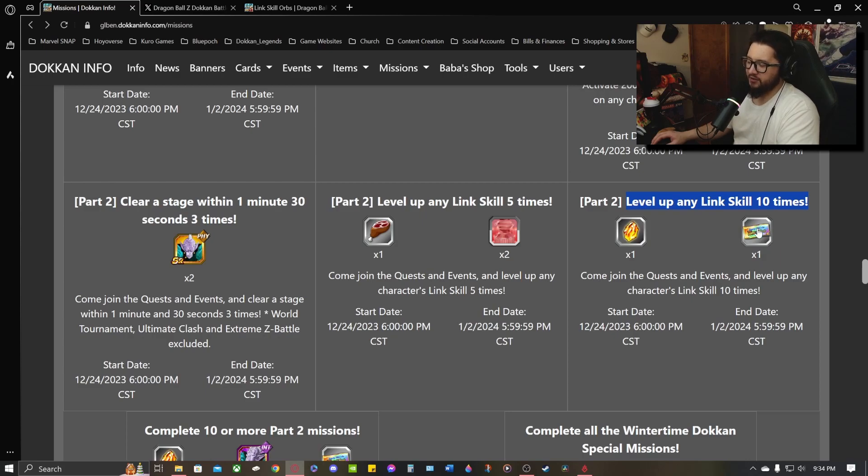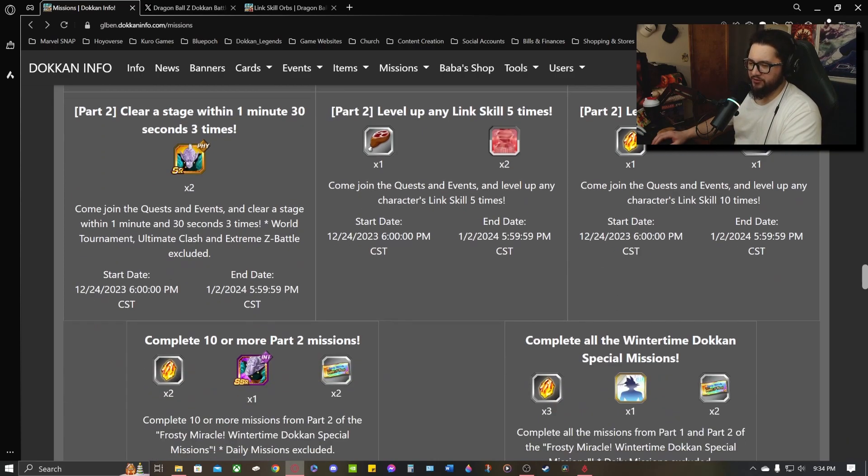Now don't quote me on that — I haven't specifically tested it personally. But I did have another mission that I completed by leveling up one of my units' link skills with a link skill orb, and I was able to complete that mission. I don't know why it wouldn't apply to this mission as well. So that puts us at 4 of these rainbow tickets.